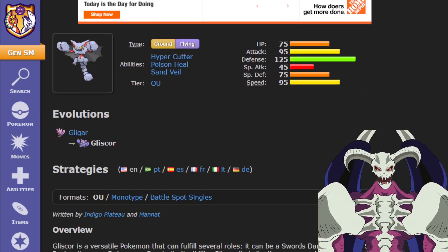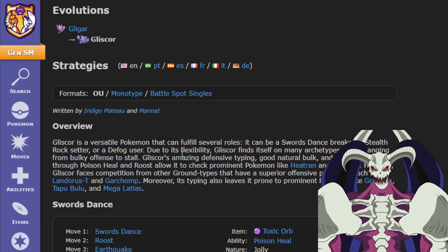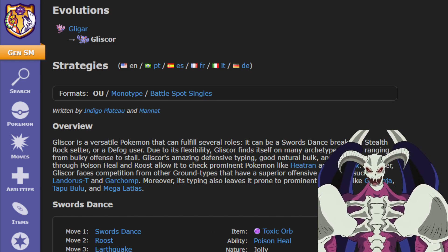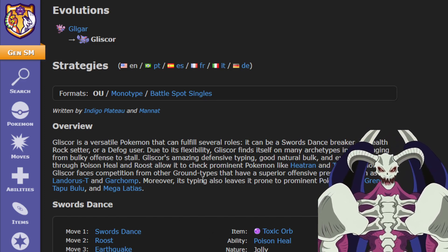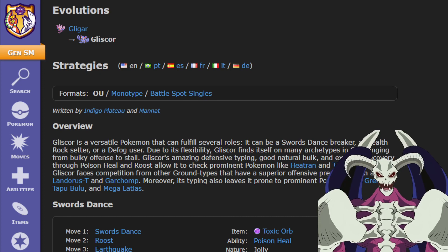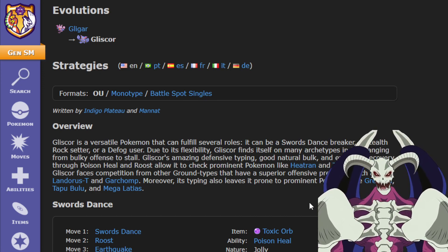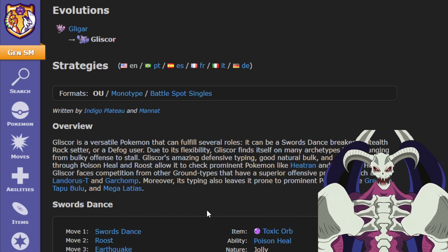Not only that, but you will have the move Facade. Whenever you're statused, it doubles the move's power. It's a 70 base power move normally, but when you're poisoned with Toxic Orb — and getting healed by it — it becomes a 140 base power move. And it will be STAB too, so 140 is a really strong move to have STAB with.